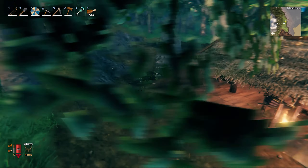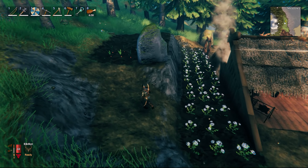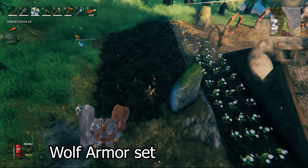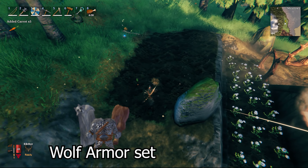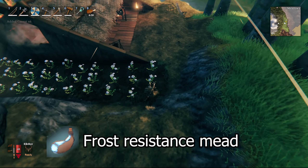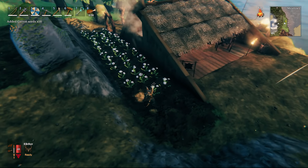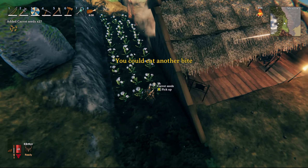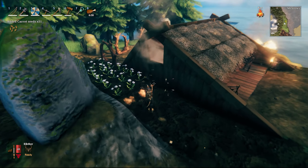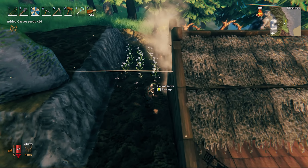What's up everyone, and in today's episode we're starting off with exploring the mountain biome. We can't get to the mountain biome without having some sort of frost resistance gear or mead. We're making the mead since I don't have access to make the wolf gear because you need silver ore for that. So we're making the frost resistance mead, and once we get that completed we're going to hike up there and check out what the mountain biome has to offer. Let's get this episode started.